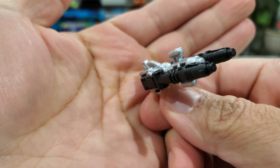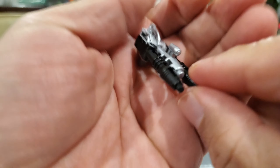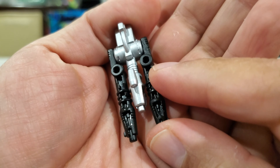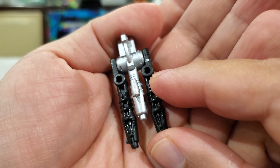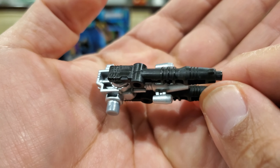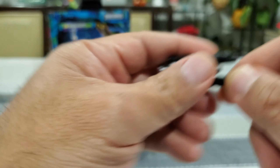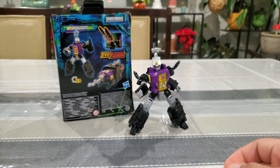When combined, you get something more substantial that he can hold. These parts also come into play during the transformation — they actually form part of the back legs in bug mode. A bit of part-forming, but nothing too egregious.